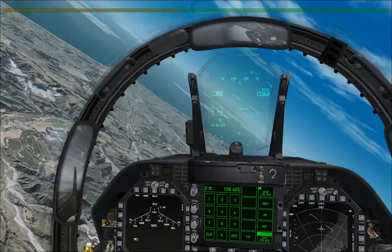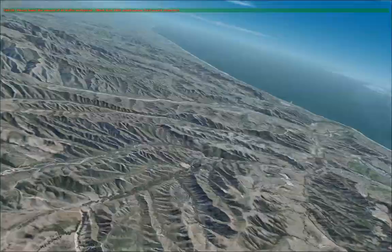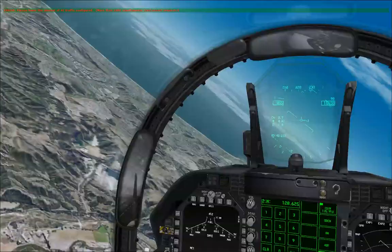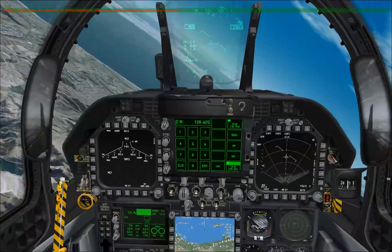That beep you just heard was the radar warning receiver. If you look on the bottom right there, you can see that we've got one indication of a SAM site. That SAM site is placed over MCAS Miramar — it's defending Marine Corps Air Station Miramar. And I'm going to demonstrate to you how we can use the HARM as a sensor to locate the emitting SAM site.